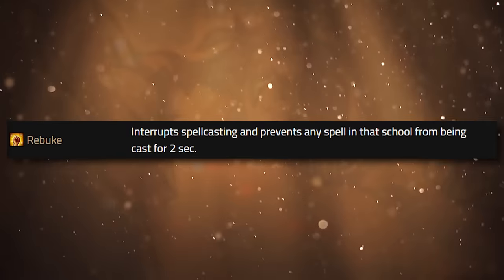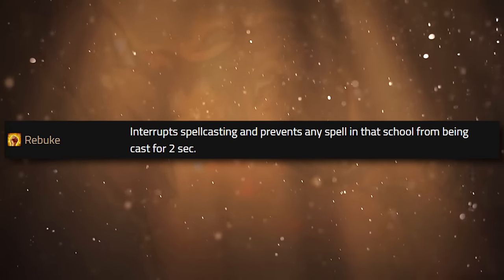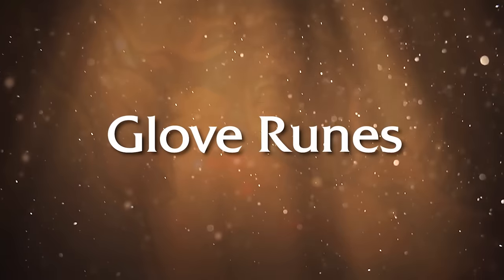There are five leg runes shown so far. The other one is Rebuke. Rebuke interrupts spell casting and prevents any spell in that school from being cast for two seconds. Some people will call this a kick or a counterspell — it is a spell interrupt that they get in Cataclysm. It's not entirely a PvP thing because there are times you can kick mobs in PvE while leveling, but in most cases Rebuke is associated with PvP.